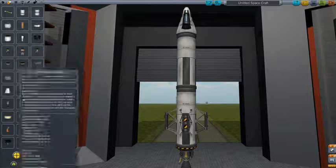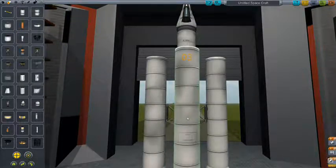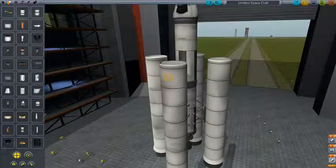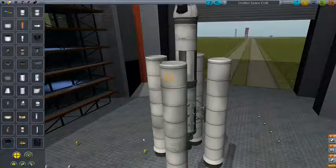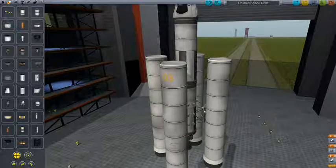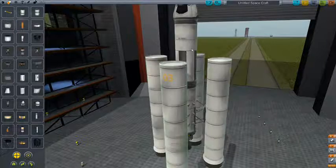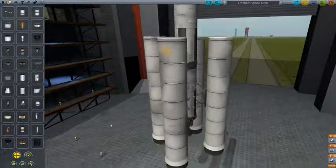It will stay selected if you select it. Those are solid fuel boosters - they don't have a throttle, they don't need a throttle, they'll just go until they burn out. And what these are - because I didn't say, because I'm stupid - are decouplers. So when these things are finished burning, I can press space and they will fall off, and this thing will carry on going, reducing the weight.